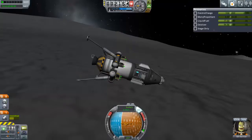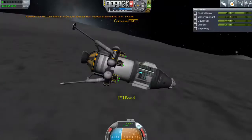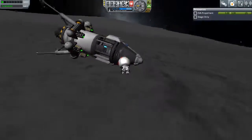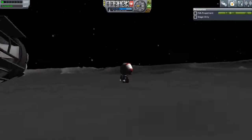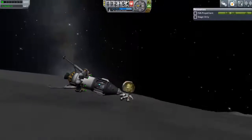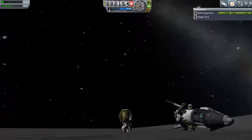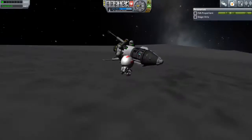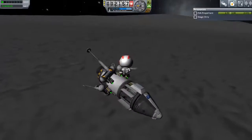We should be able to see Kerbin from the moon because of where we landed — that would be nice. There we go, that's nice. At the moment the priority is, of course, getting a nice shot — not planting a flag or taking some science, but getting a nice shot with Bill in the picture. That's what he requested, so that's what will happen.